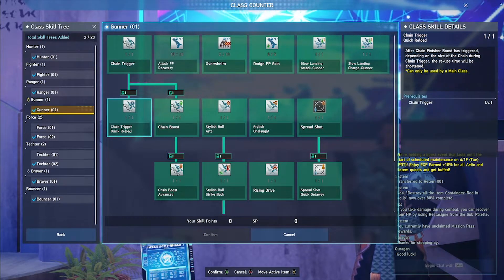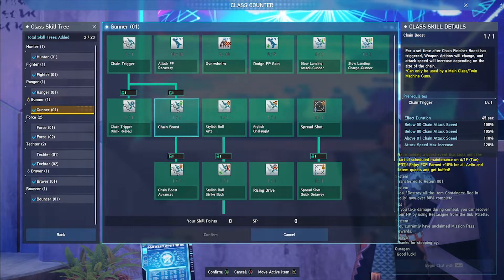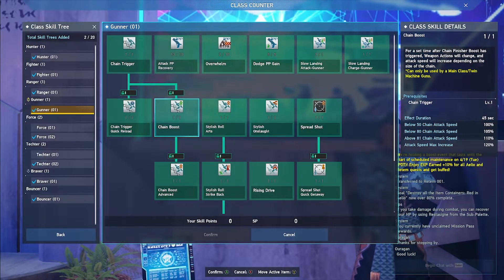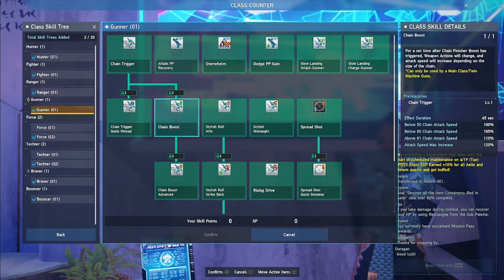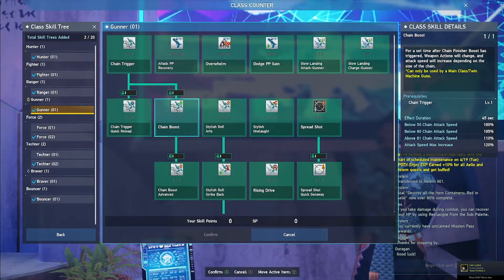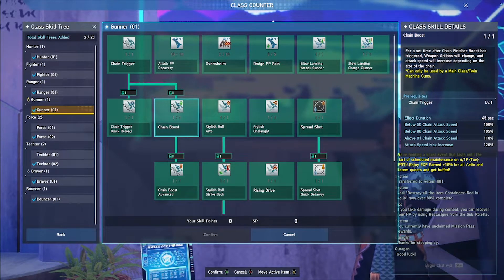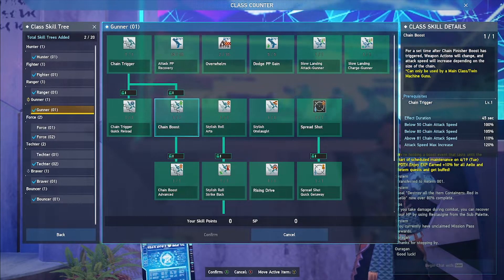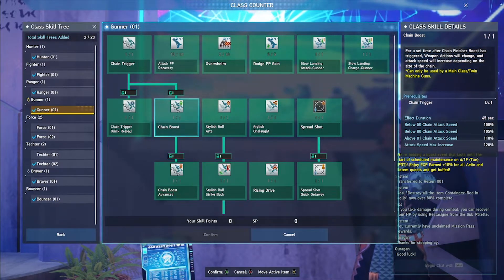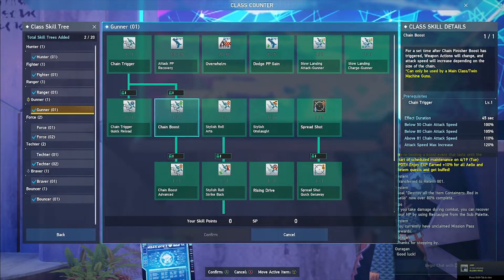But first, let's go down to Chain Boost. For a set time after a chain finisher boost has triggered, weapon actions will change and attack speed will increase depending on the size of the chain. It tells you the speed increase based on how many points you have right there on the side. So at a level 100 chain, we should be looking at a 20% increase in our attack speed.